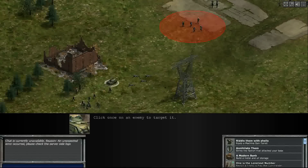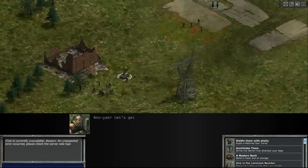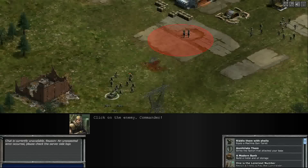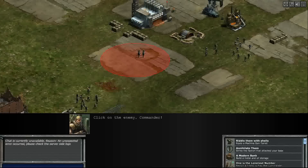Click once on an enemy to target it. Let's start killing — get them all! This is so weird playing at a low level; not what I'm used to. We can go to our other little circle here and start killing some other little troopers. Get all the troopers before they get you.